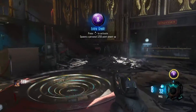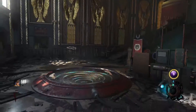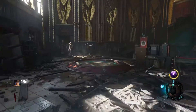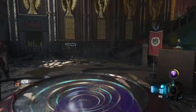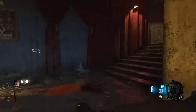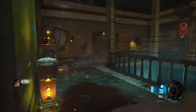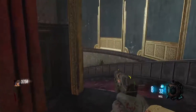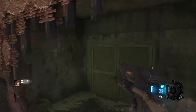At the number 4 spot we have Extra Credit. Extra Credit is a rare Gobblegum and basically what it does is spawn a personal point power-up worth 1,250 points. There are four activations. The reason it's ahead of Idle Eyes is because I really enjoy using this Gobblegum in the early rounds just to get my points up so I can buy things a lot faster.